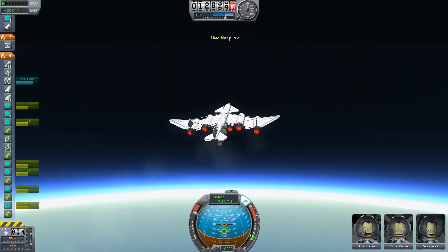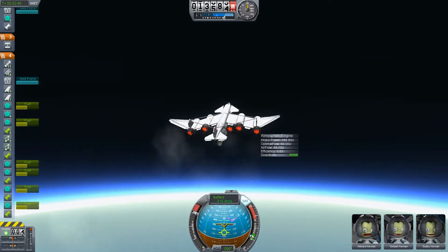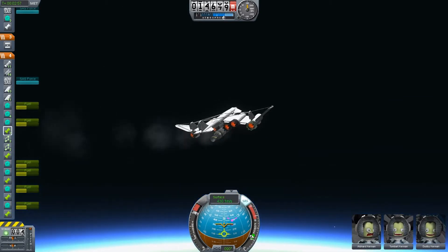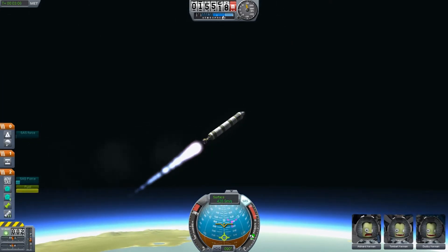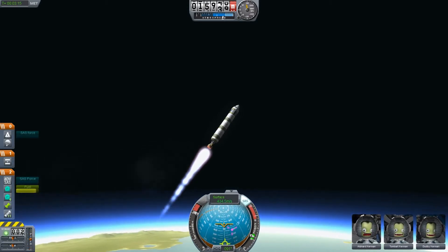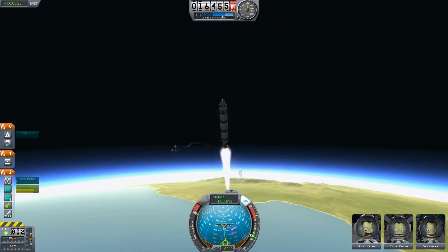Okay, 11 kilometers now. Let's go back to normal time. You can see our efficiency is going down as the air gets thinner, and when we start to lose speed we will just detach. Should be around 15 kilometers — that should be a good number. Our speed is almost stable so it's time to detach. And there we go! Up to about 55 degrees. The good thing about this plane design is you can detach it with the engines still running because it just flies away.